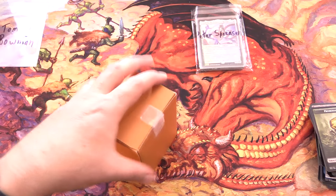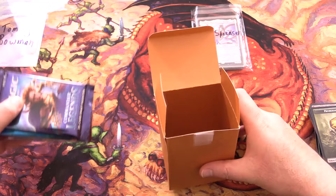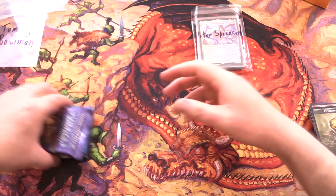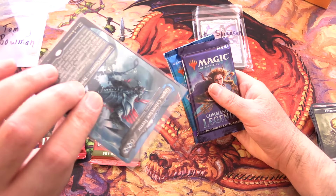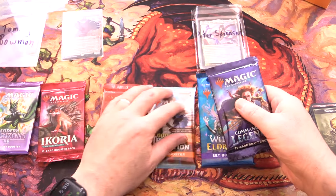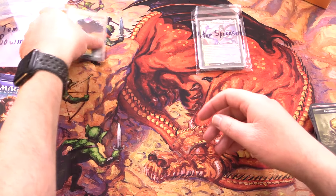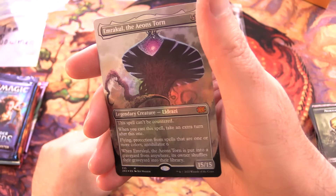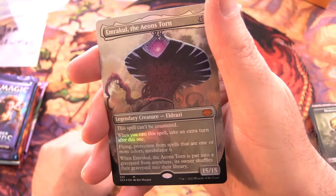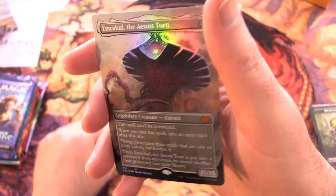Next up we have Tommy Bowman - thank you for being a patron. Guesses below what the Kaiju is in here - I'm curious if anyone will be able to get it. Tommy's box has Modern Horizons 2, Ikoria, Brothers' War, Outlaws, Wilds, and Commander Legends. The Eldrazi are putting on a big showing here - it's another mythic. This time the 15/15 for 15 is nuts: Emrakul, the Eons Torn - with nice borderless art. Do you think they'll ever dig Emrakul out of the moon? Let me know in the comments.